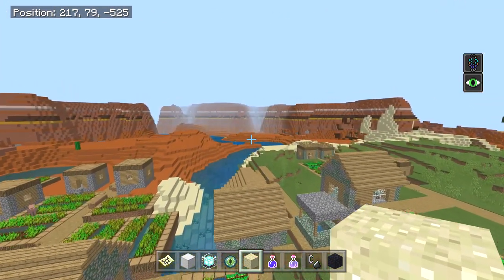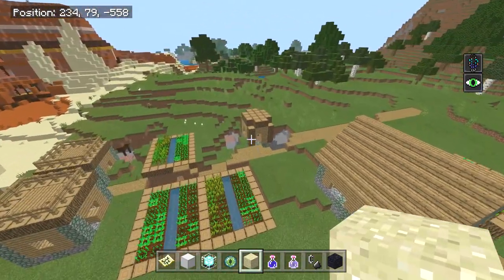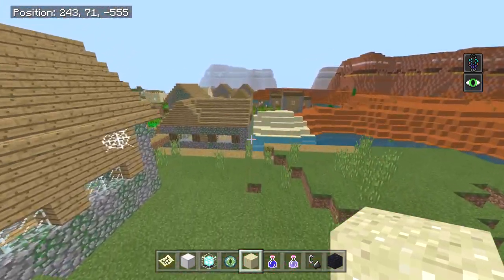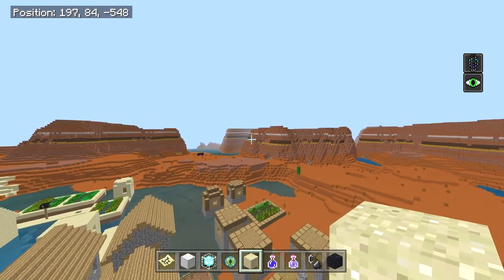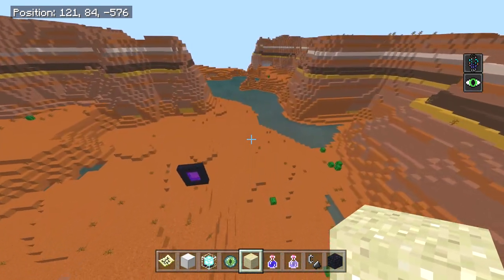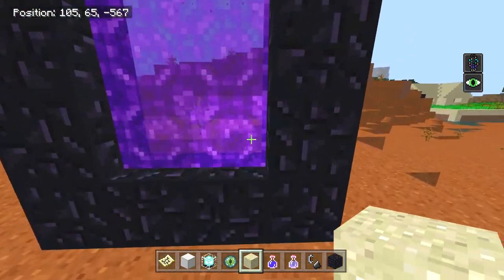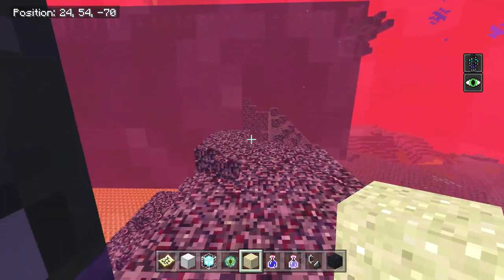Now that we have this cool zombie village — which, like I said, I've never seen before — there's a zombie villager right in there. There are cobwebs in there, and I have never ever seen one generate naturally. What we're going to do now is show you the other cool thing. If you were to make your nether portal right here, look at this — staring at a huge nether fortress.